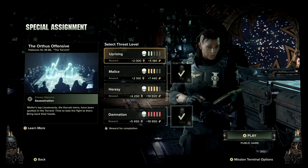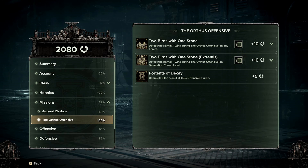Once you have completed that mission, two things would have happened. Firstly, you would have unlocked the penance 'Portents of Decay,' found in your penance under Missions and Orthos Offensive. Something you should be aware of when trying to unlock this is that if you follow the guide exactly, you will unlock the penance.